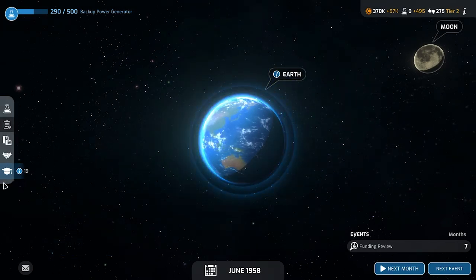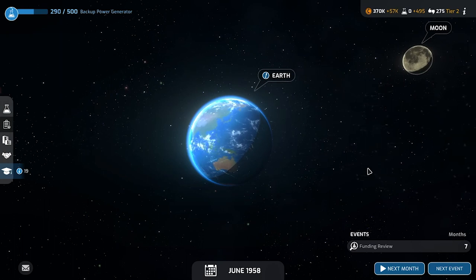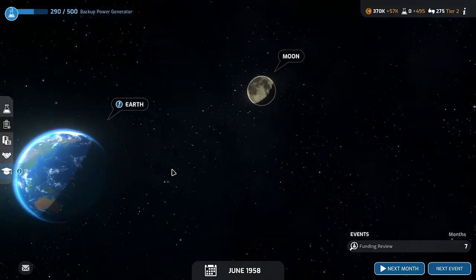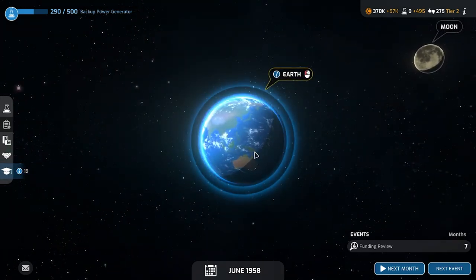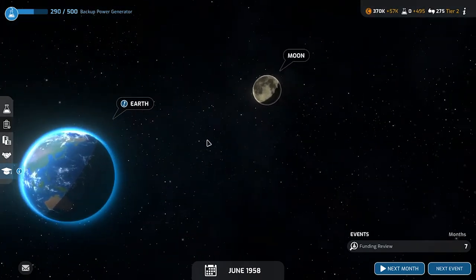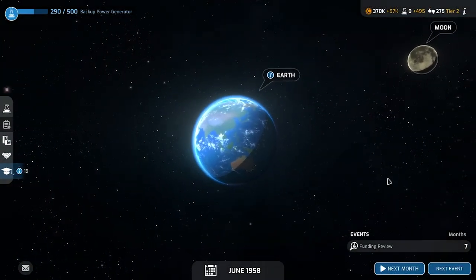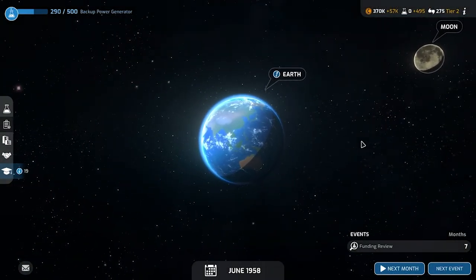That's going to be it for today. I hope you enjoyed this episode — if you want to see more let me know in the comments. I'm planning to continue because I want to see how far we can get. The game is called Mars Horizon and it comes out next week. It's really addictive — we've already got the Moon unlocked and as you progress you'll see much more of the solar system. I'm all in! Thanks for hanging out, be good to each other.